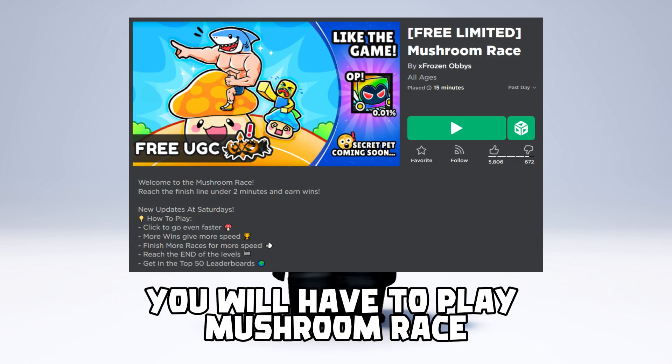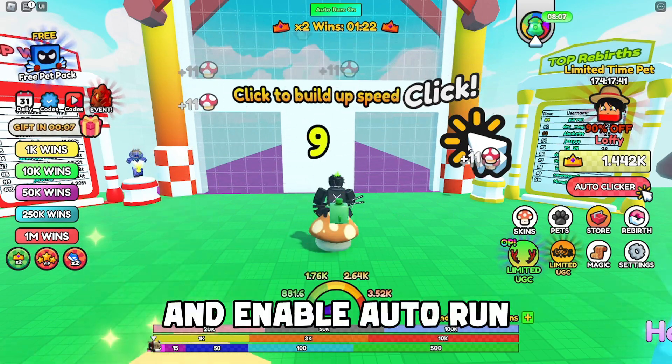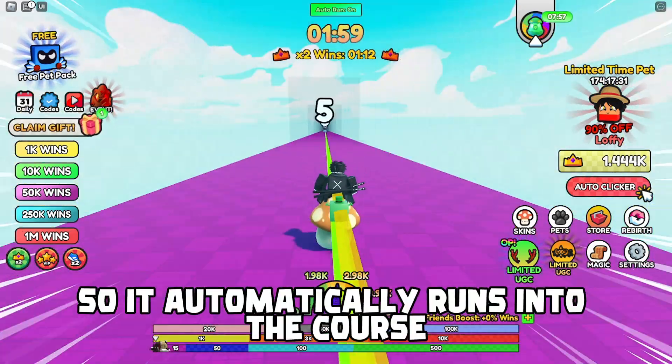To get the handlers, you will have to play Mushroom Race. When the counter starts, you should click your screen so you get faster, and enable auto-run so it automatically runs into the course.